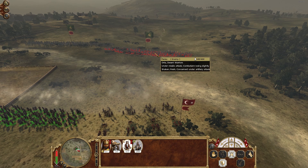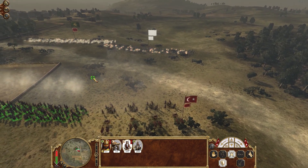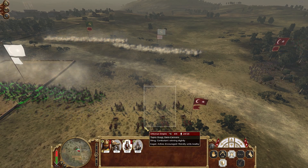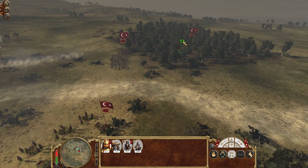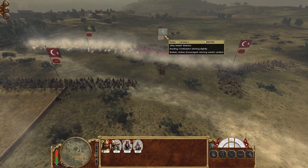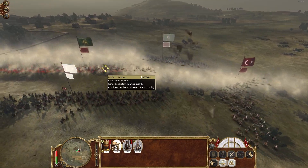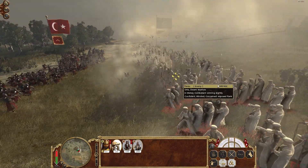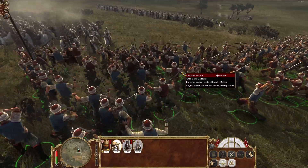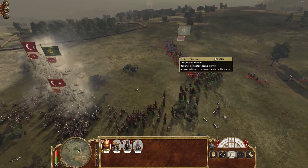We better save the cannons - let's charge in, let's put the bayonets on because I don't think guns are going to be much use in this battle. Let's get the general by the side and charge in. Wow, that was a great volley - killed 50 men from one militia unit, very impressive. Let's just charge in. Persian units seem to be quite tough - doing the old coastal manoeuvre.